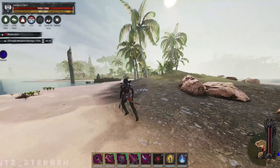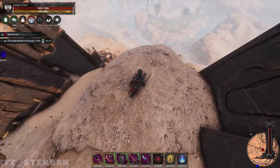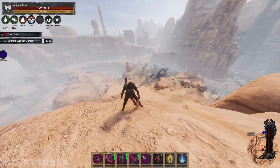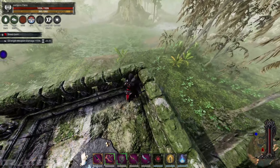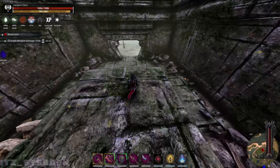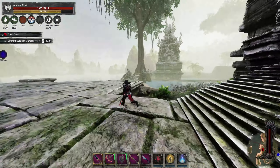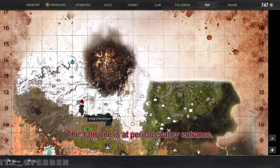The eleventh one is at Death Whisper Ruins. The twelfth one is at Easton Barracks. The thirteenth one is at Perilous Valley entrance.